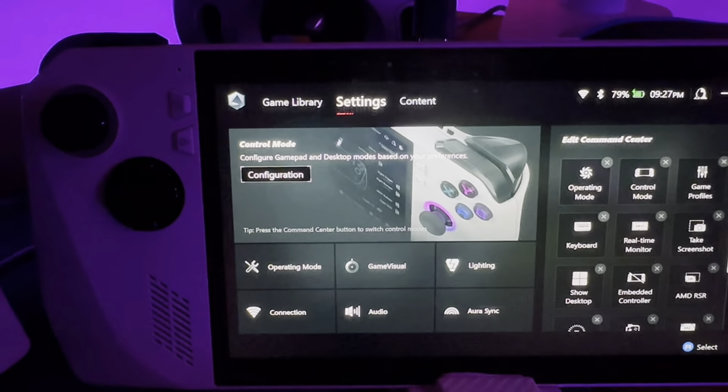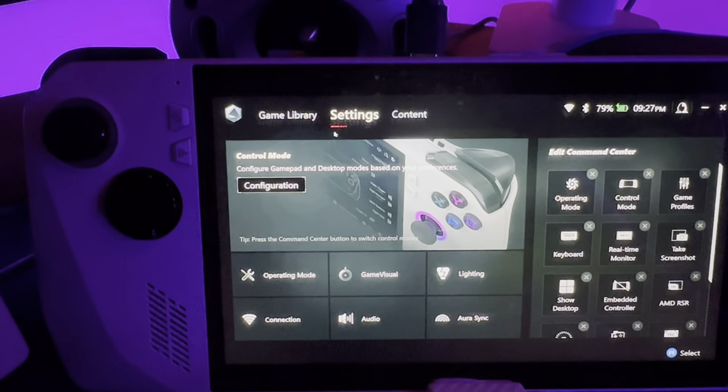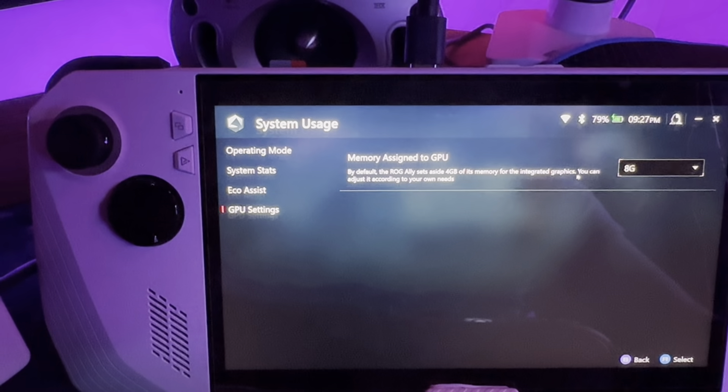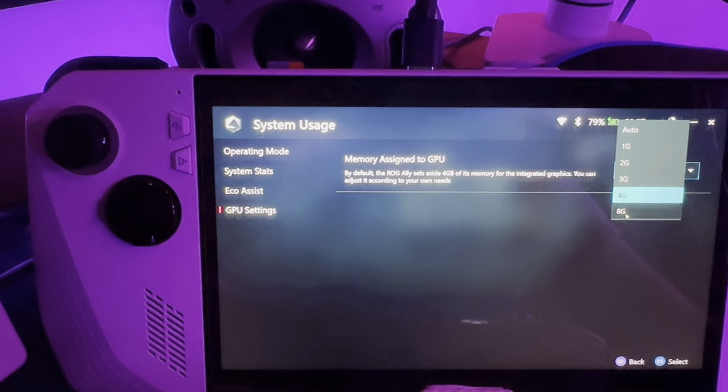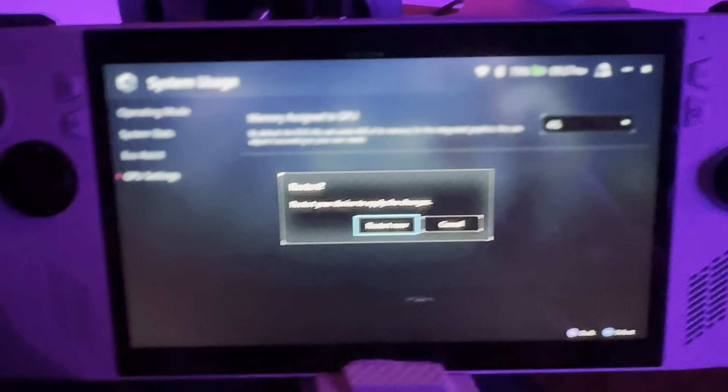So we're going to go into settings and show you how to change the VRAM allocation. You go to operating mode, GPU settings — you can click right here. You can see we're on 8 gigs, and now we're going to go down to 4 gigs. You can see it changed to 4. We're going to restart now and it's going to reboot.